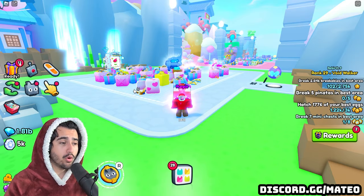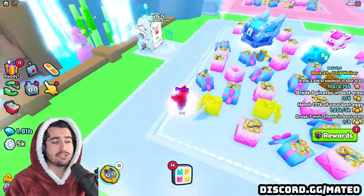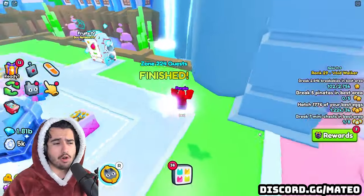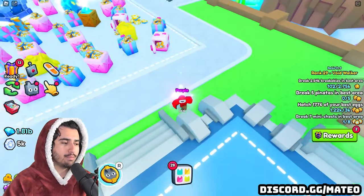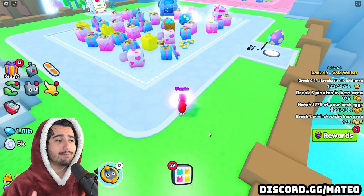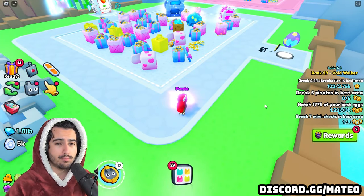It's important to understand how the damage cap works because a lot of people go overkill on how much damage they're trying to do. Since I'm already at the damage cap for all of my pets, any sort of damage enchants, damage potions, or even fruit are pretty much useless — I'm not going to be increasing the amount of damage I'm doing to regular breakables.